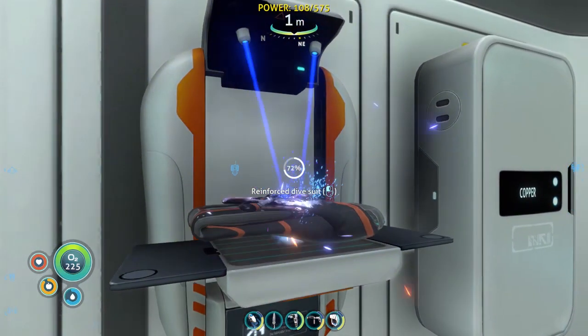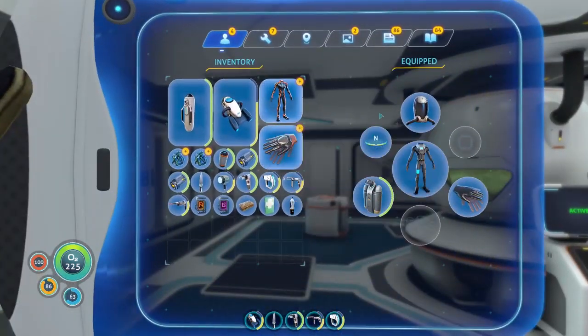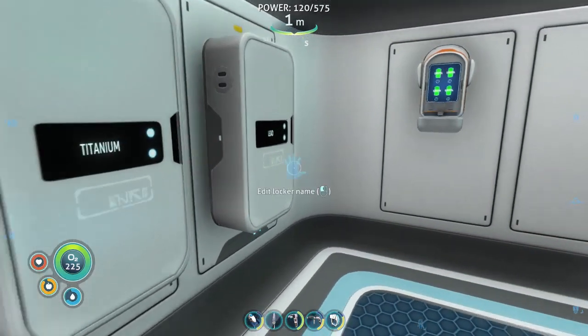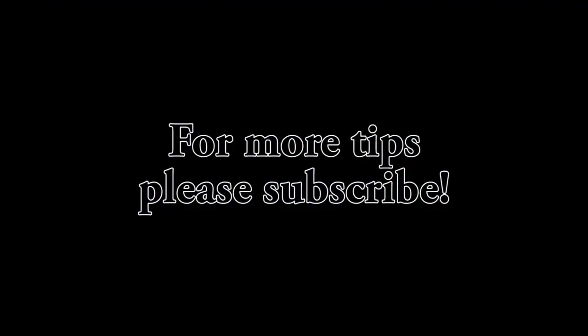Okay, so that's how to make the reinforced dive suit. I shall swap it for my radiation suit and gloves and get rid of them. I thought they can go in storage just now. Thanks for watching, I hope that helped. Bye for now.